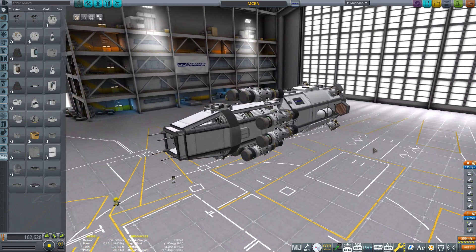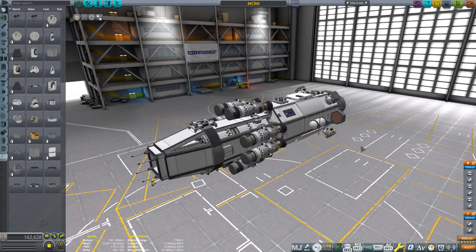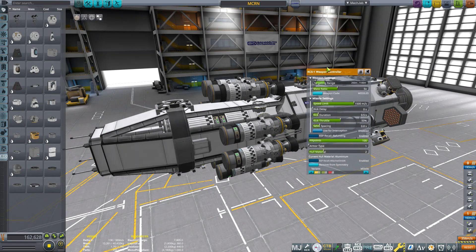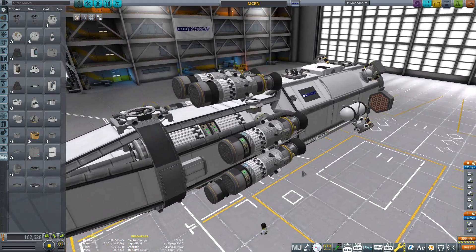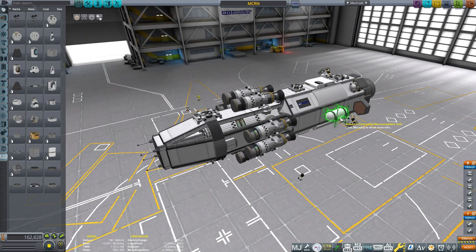It allows for AI controlled ships to automatically fight each other at whatever range you want, shooting missiles from however far away you want. That's a cool little detail you can change within the missile setups — you can change the range of engagement, the speed limit, the kick throw, which is how fast it will shoot away from the ship before it turns to face the target. You can design your own missiles, which is probably the best bit about this mod. It doesn't just add weapons, it allows you to create your own.